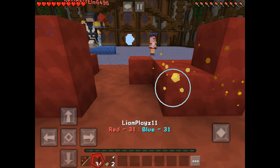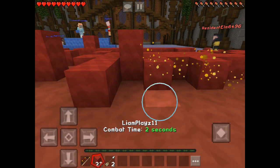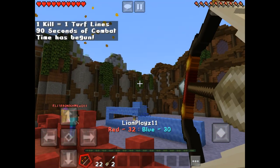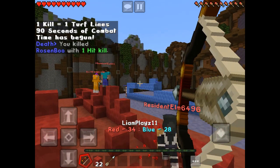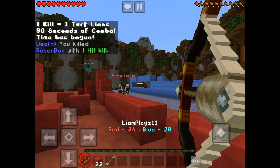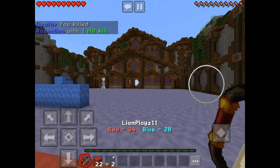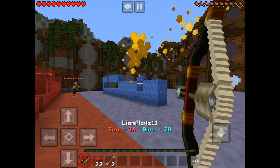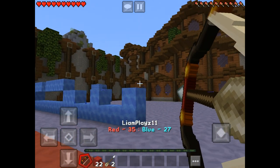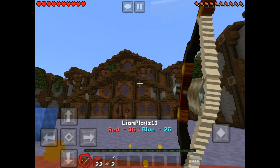So what I usually do in turf wars — there's no strategy, I just spam all. Do they not have the golden particles? Does my bow not have the golden particles? Are you kidding me? Maybe because I haven't killed someone. My bow doesn't even have my particles.